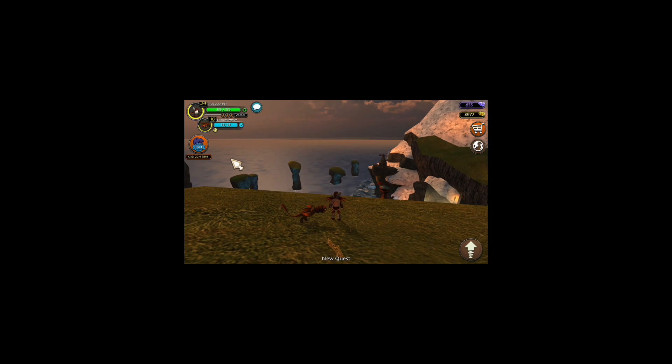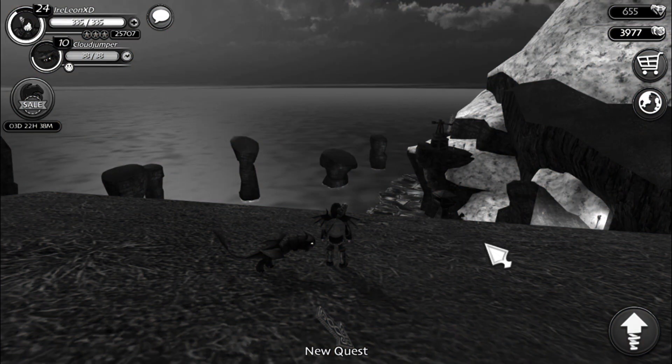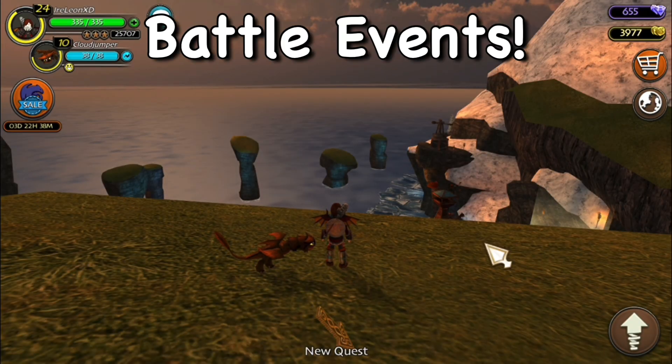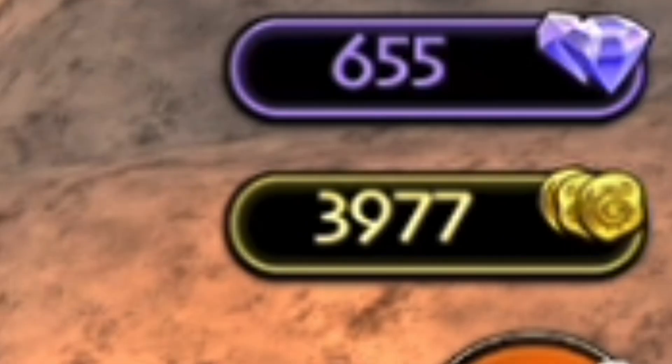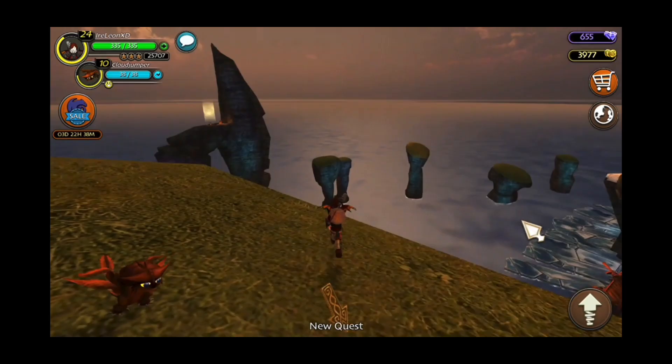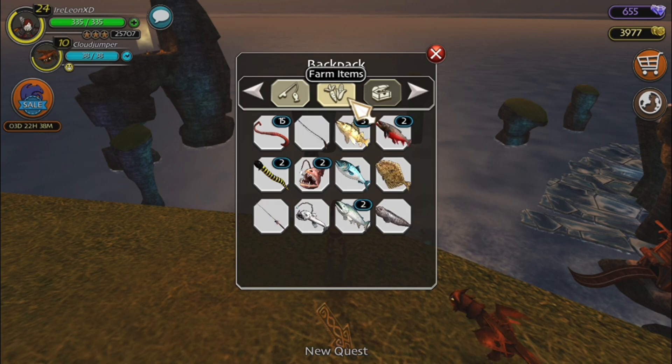If you're wondering how to level it up so fast — it's battle events. If you look at my gems right now: 655 gems just from battle events. I got a lot of coins as well — I'm almost up to 4,000 coins, which is incredible.